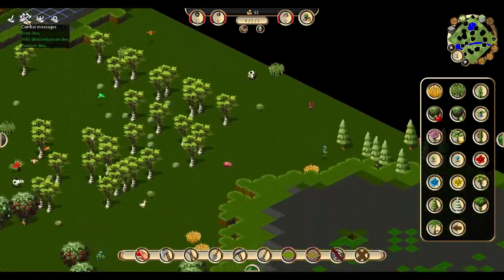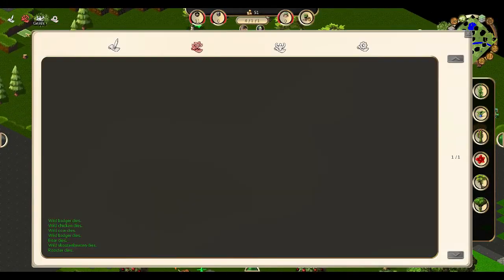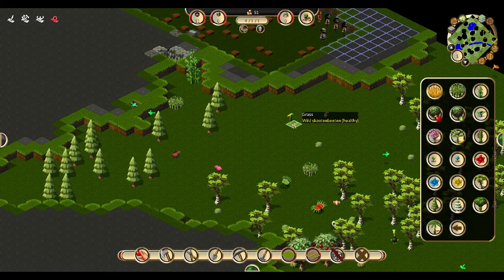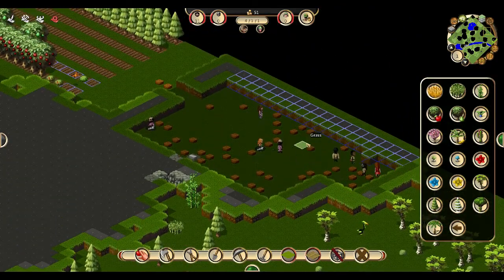Oh my god, so many monsters are dying. A rooster died — there are roosters in this game? A wild chicken died. Stop killing every mob in the game! I assume that mobs replenish over time, because I have no clue. This is that animal — a wild... I'm just going to guess that's a 'shoot and beaten.'